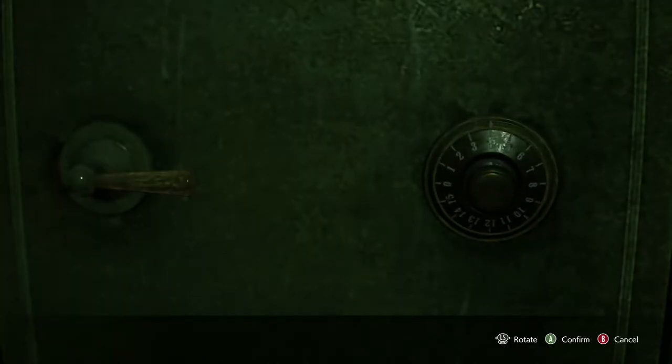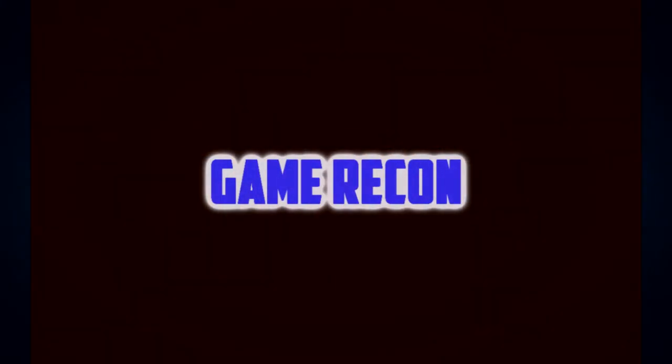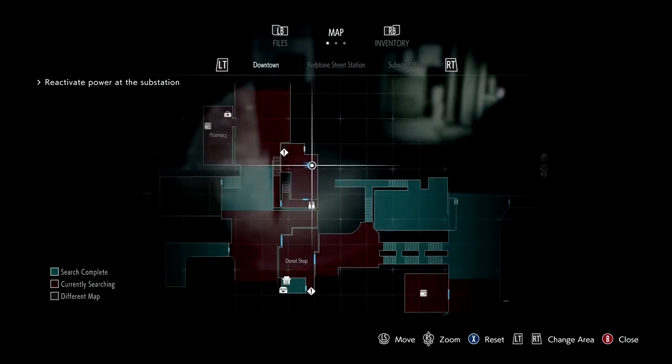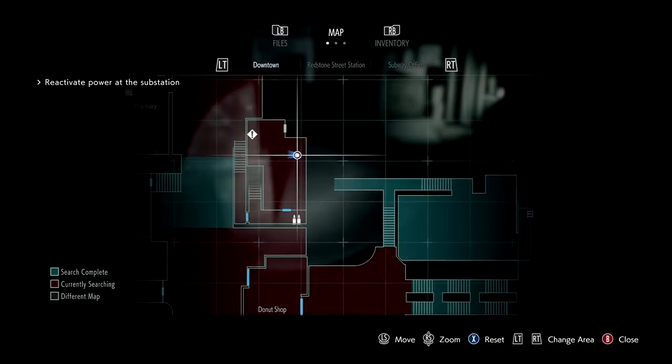What's up guys, Recon here and welcome to my video that's going to show you how to get all three of the safes open in the game Resident Evil 3. The first one you are going to find is in the downtown area here in the storage room at the drugstore.